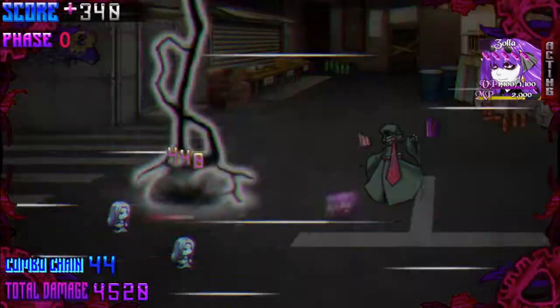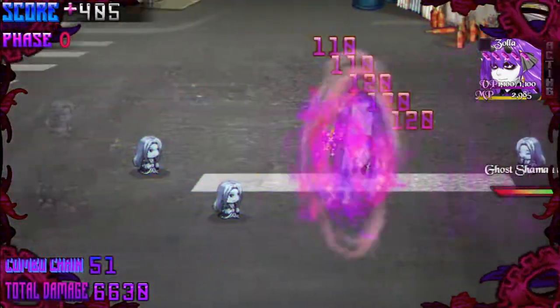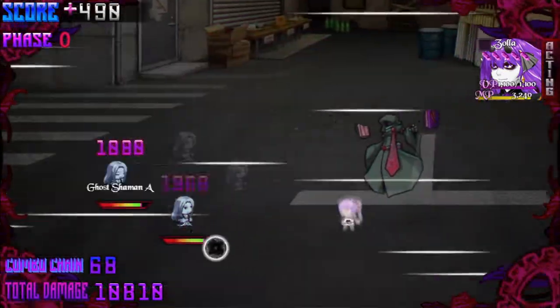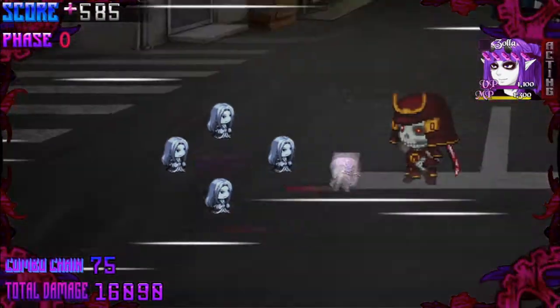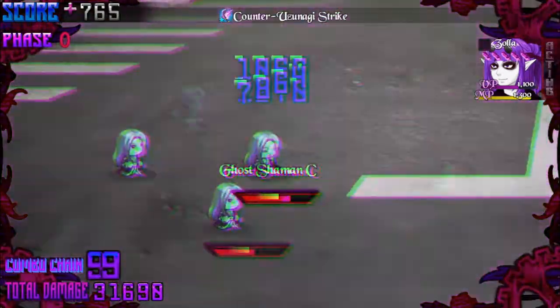If you press the button too late in the attack, you'll miss altogether and drop your combo chain. If you press the button too early, you'll just hit the opponent for normal damage. This method is the only way to score a critical hit in this game — there are no RNG modifiers like you see in other RPG games, so players that are more skilled will be rewarded.